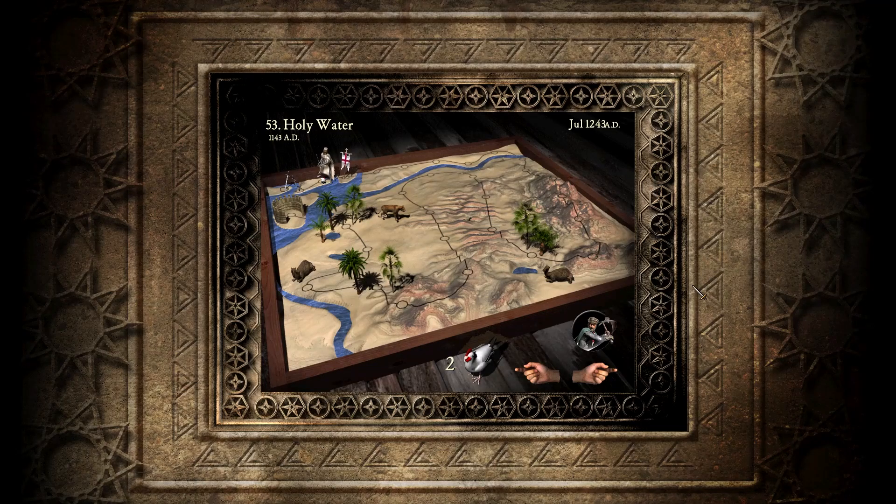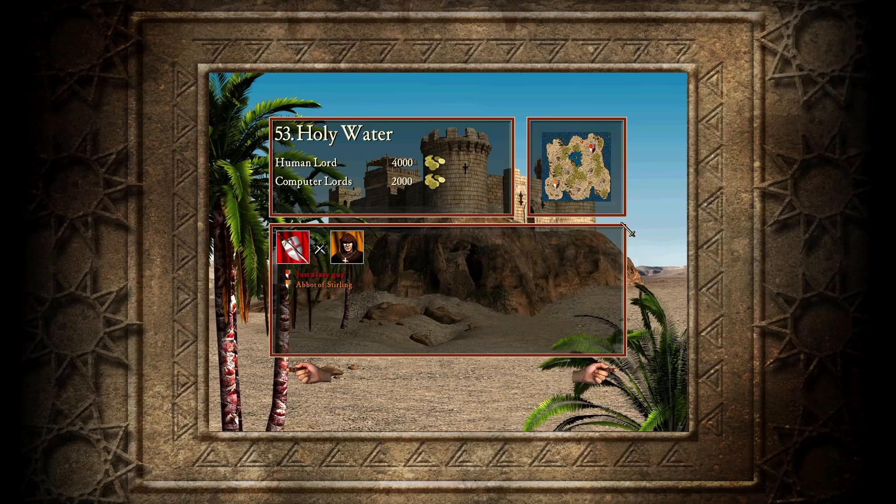Welcome to Stronghold Crusader, Mission 53, Holy Water Tutorial. Let's have a look at what we're fighting. We have a gold advantage — we fight against Abbott. You can buy troops and invade his castle straight away, but we're not doing it that way. We want to enjoy the game as much as possible, so we're going to build a massive empire as always.